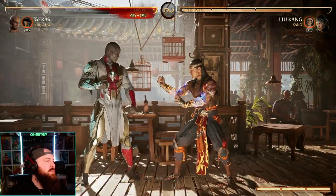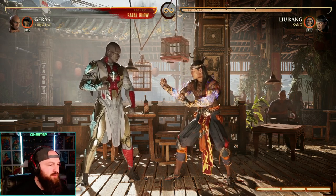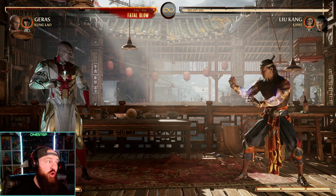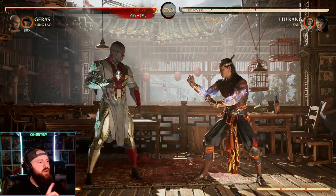Like right there — I messed up, but that was 240, which is way more than we were doing with the cameo teleport tech. The cameo teleport tech off back-forward-1 without meter burn is really only useful if you don't have any meter and all you have is cameo meter — which can be good in certain situations. Let me show you what a full combo might look like from this tech.